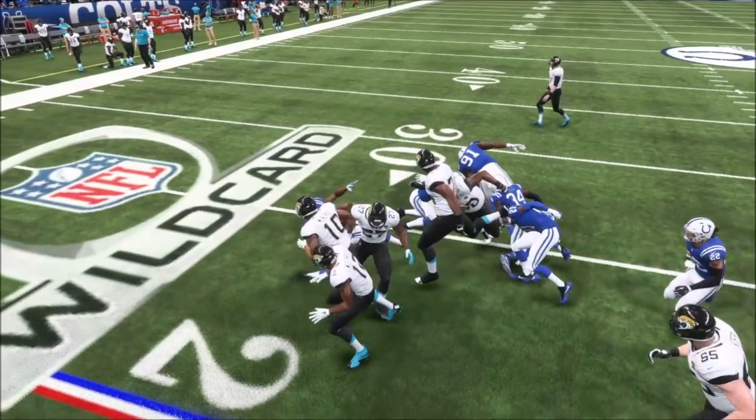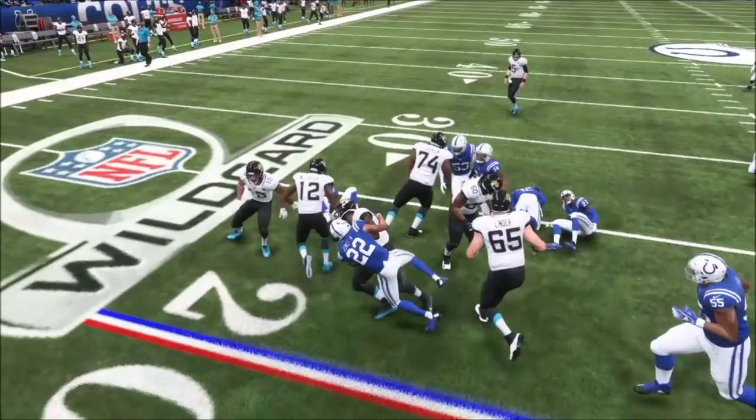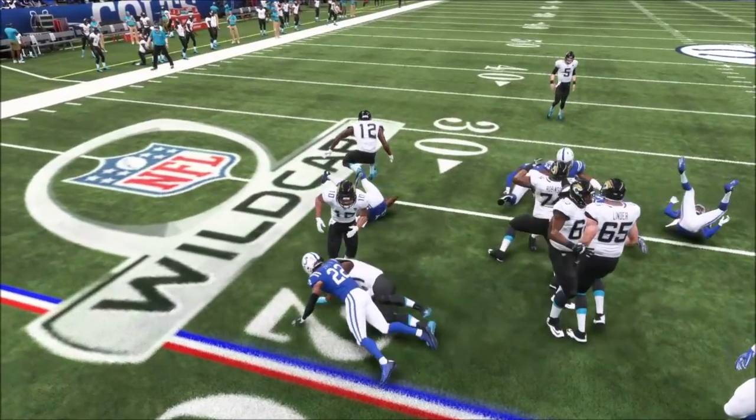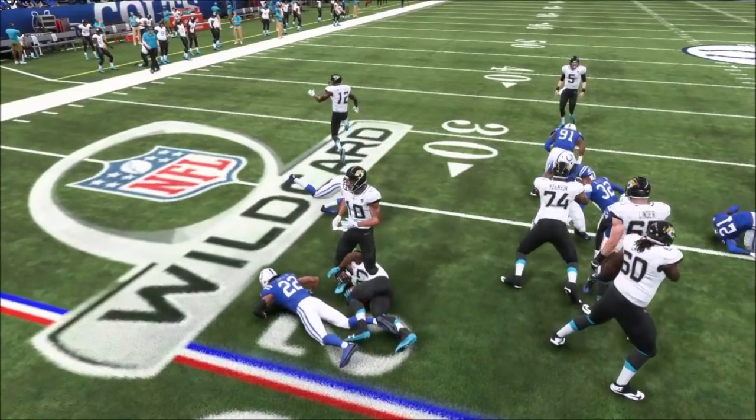The blocking logic gets so screwed up by this that number 12 and number 10 are blocking in different directions but not actually finding any targets. So number 12 just hops like a rabbit off the field.